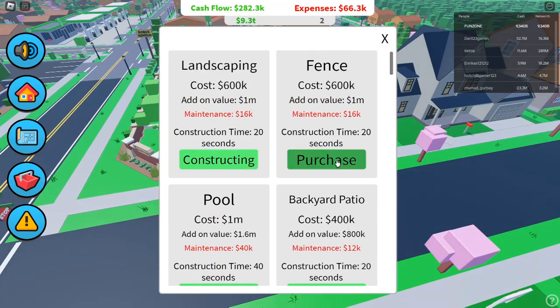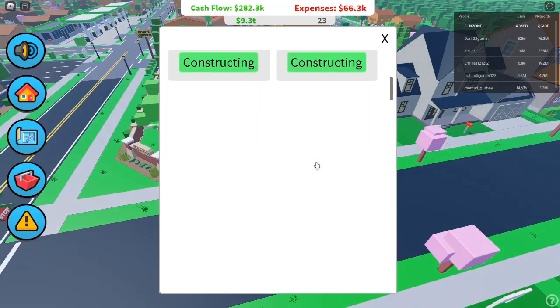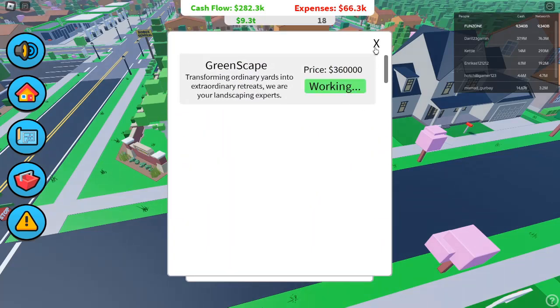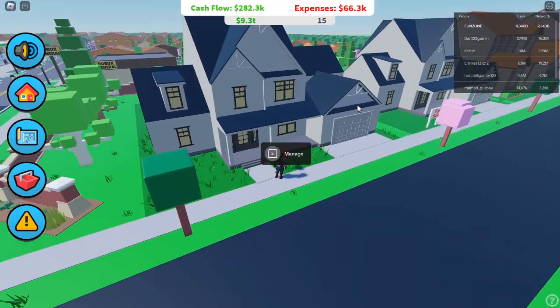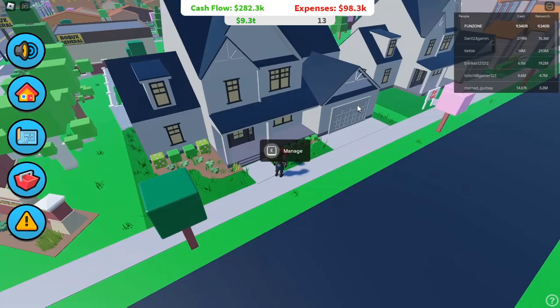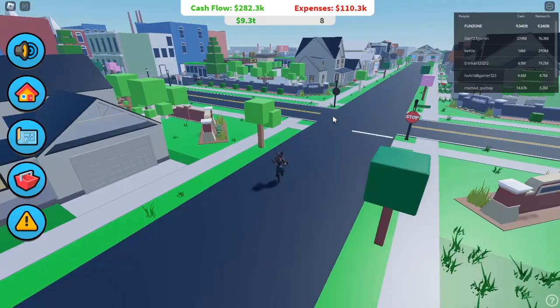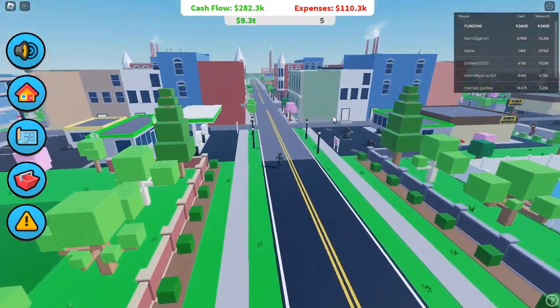Step 5: AFK Grinding for Success. One unique feature of Investor Simulator is the AFK grinding model. Even when you're away from your keyboard, your properties will still generate income every 30 seconds. The more properties you own, the more money you'll accumulate even while you're not actively playing. This slow but steady income will help you save up for big purchases like blueprints or large properties, and as you grow your empire, you'll see your bank balance rise significantly.